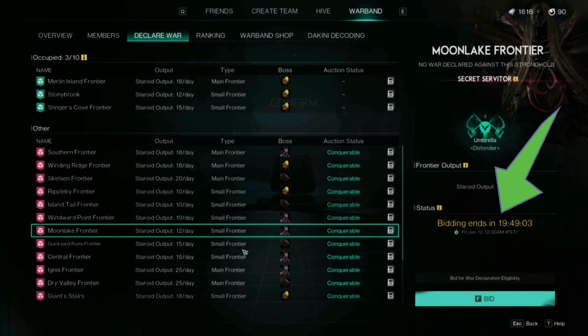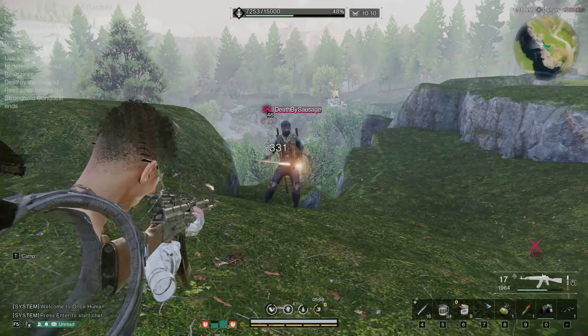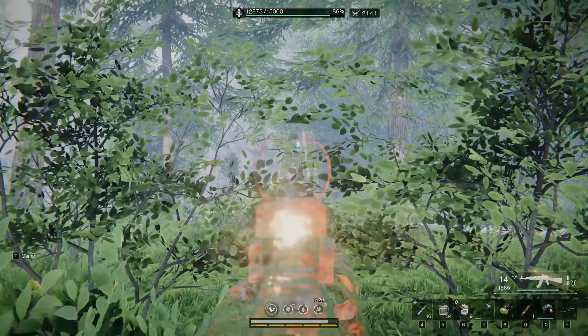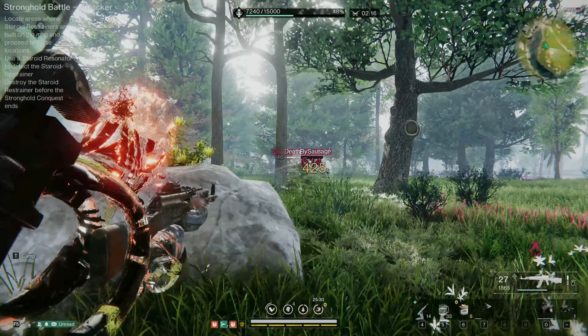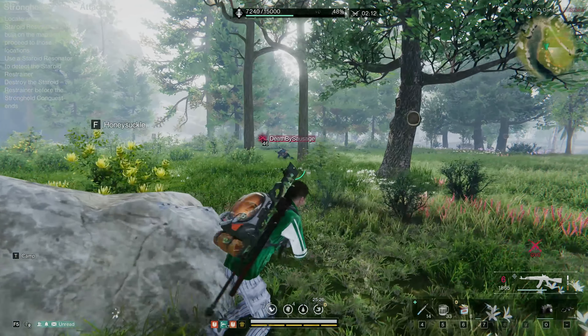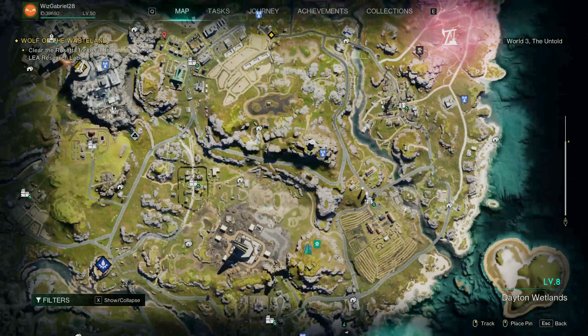When this timer expires, you must attack the enemy base. Therefore, it is best to alert your warband, especially the warband leader, if you intend to conquer a frontier. Destroying it on your own is difficult, particularly if the other party is protecting it. Once you successfully conquer a frontier, it will appear in the occupied section and from red, it will turn green on your map.